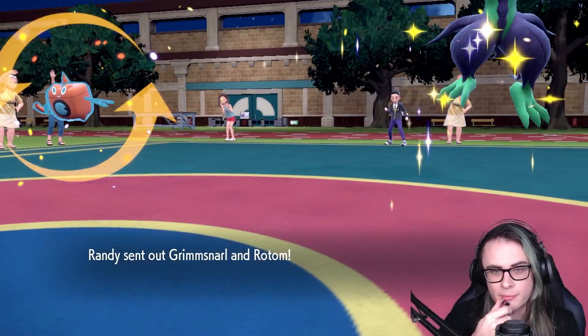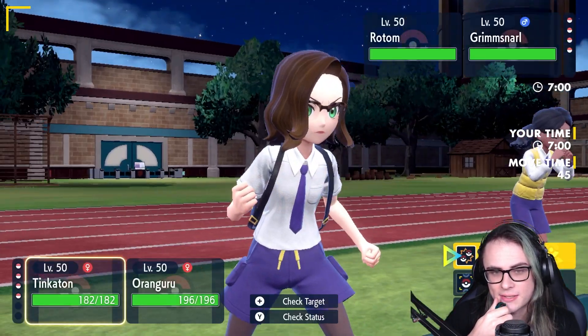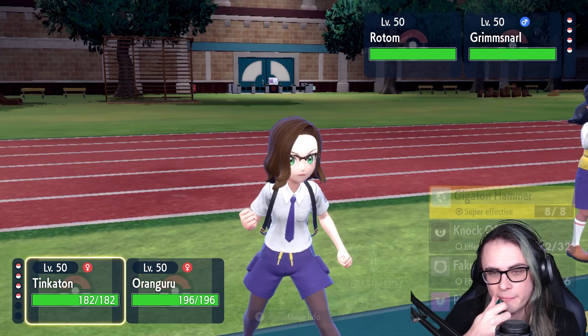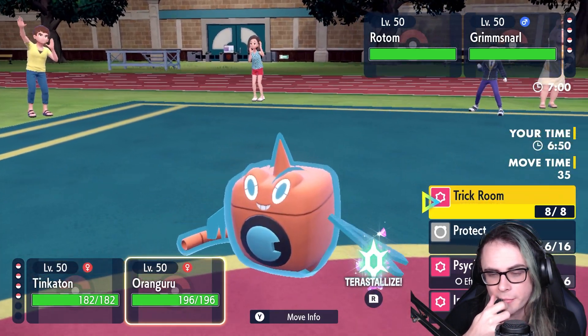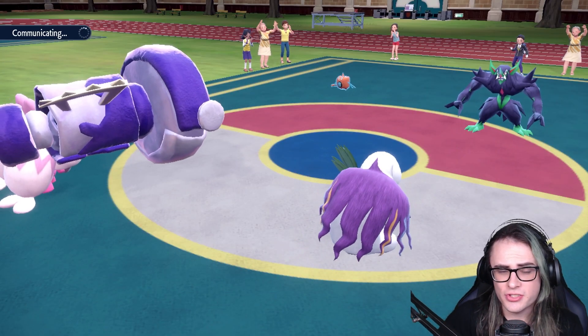We're going to see Grimmsnarl and Rotom lead — I'm perfectly fine with this. Turn one, I'm going to click Gigaton Hammer on Grim and go for Trick Room on Oranguru. My goal is to just try and slow the team down a bit. I could Fake Out Rotom to avoid the Burn, but I don't overly mind if Rotom goes for Will-O-Wisp, because my goal is more to get some good damage on Grim before it starts Parting Shot-ing around my team.